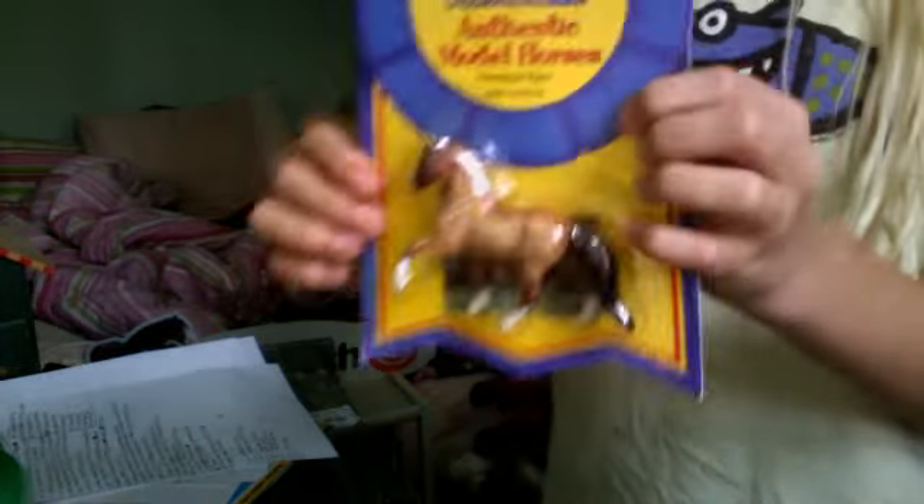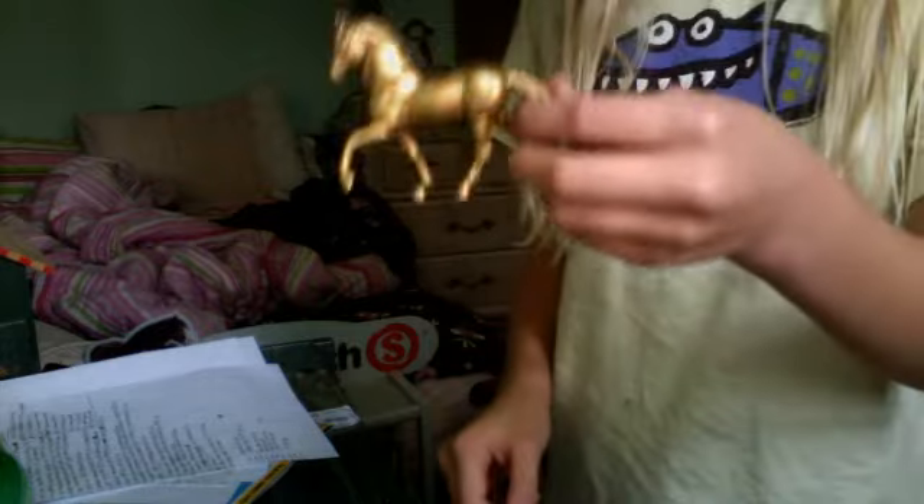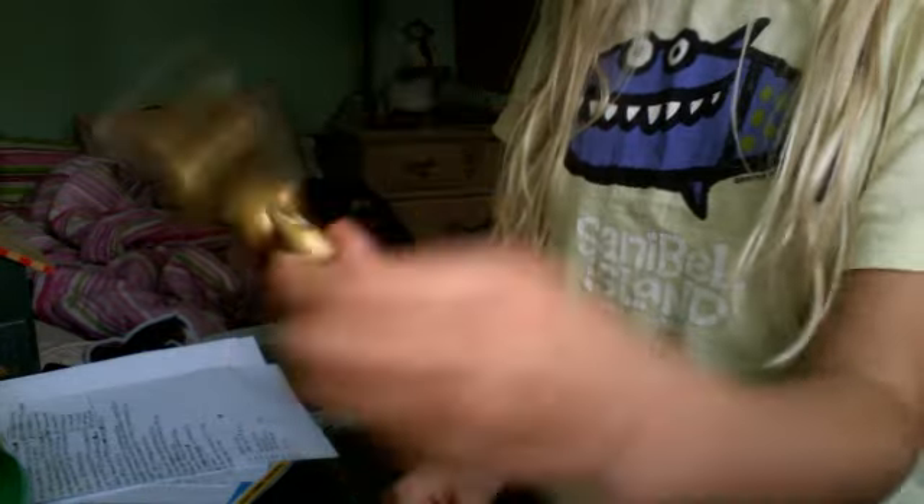For Stablemates, I have a ton right here. I have this new package Passafino. I have this custom, Gordon's Mayor Appaloosa. All my Stablemates are very good condition. This Passafino paint, and this Passafino custom golden boy.